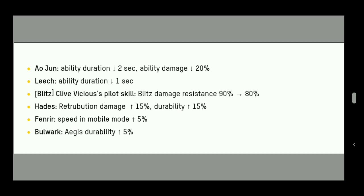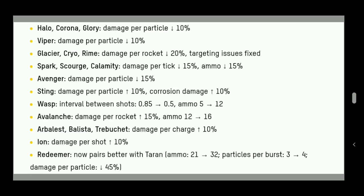Fenrir gets a 5% speed increase in mobile mode — they keep buffing Fenrir and Taran also got buffed so running Fenrir with Taran returns could be interesting. Bulwark gets a 5% durability increase, and when maxed the edge shield is already very strong. With the use of Fortifiers you can easily make Bulwark a super support bot. These buffs are very interesting.